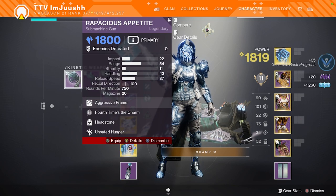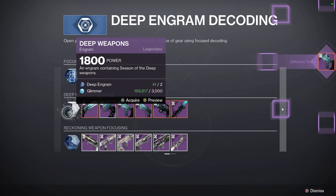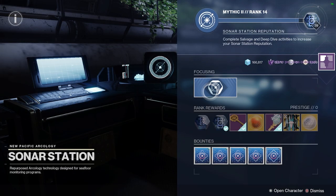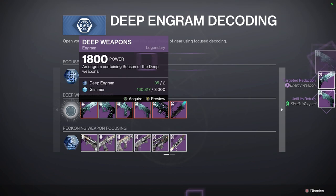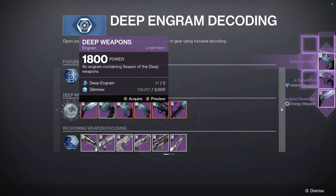I just saw a perk I've never seen before — 'Invisible Hand.' What was that? Down to 41 engrams already, not looking good. Oh, as soon as I say that we get another red border right off the bat! I need one more for the hand cannon. We have to stop at four engrams so I don't run out. No red borders for the sword yet. Oh nice — a red border for the hand cannon!